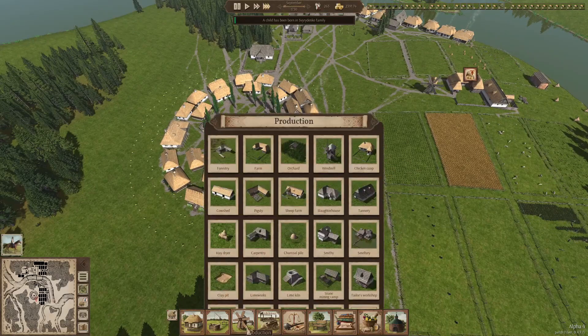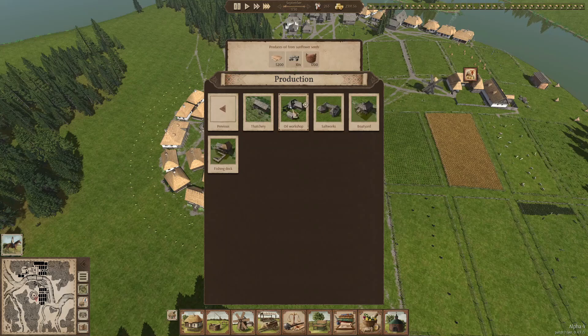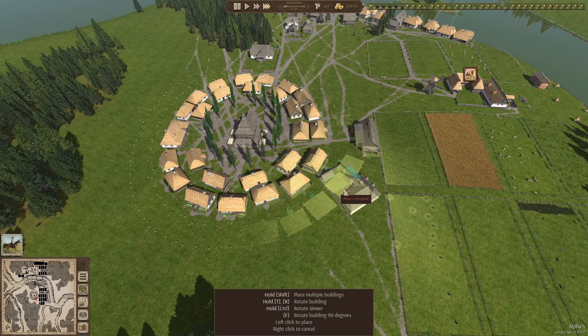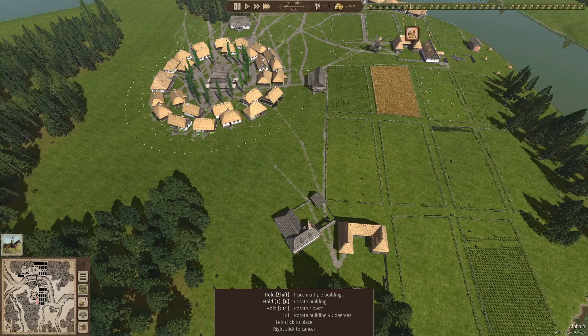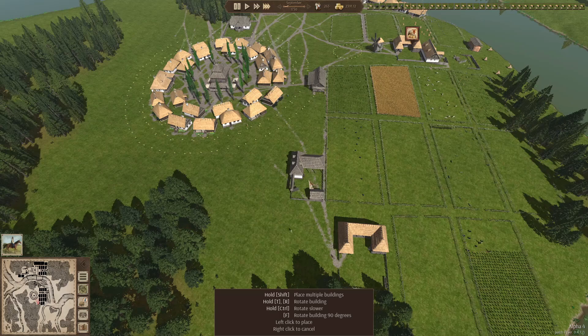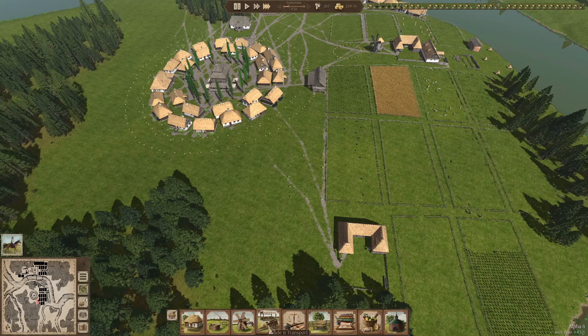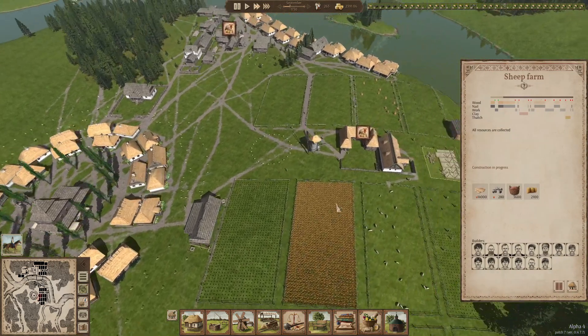We also need a sunflower oil workshop to turn oil from sunflower seeds. Since the farm is here, we should probably put it close by. Let's rotate it a bit and put it right there — I think this is a nice spot. We desperately need those extra houses. A sheep farm — let's slow it down a bit just to make sure my computer can keep up. They have all the resources, so that's good.